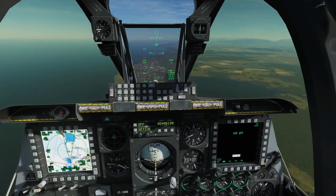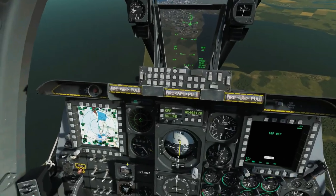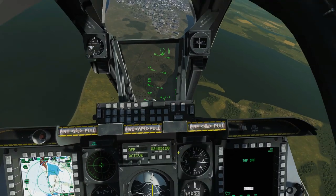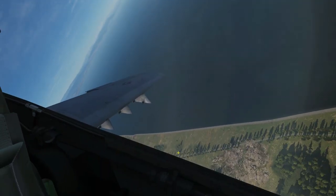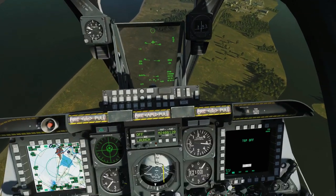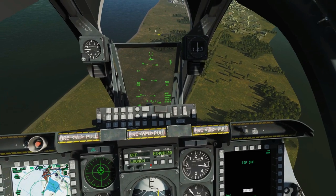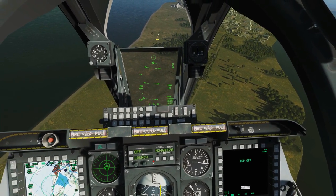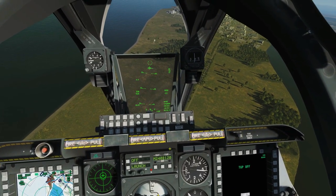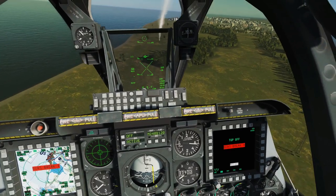Back in the A-10C, now fighting a MANPAD. The MANPAD has no radar so it won't be detected by the RWR — it fires an IR-guided missile. However, it will be detected by the missile warning system (MWS), which only the A-10C and the Mirage have. When the MANPAD fires, you hear the MWS warning. It detects the missile by its exhaust plume or heat signature. It can't tell if the missile is targeting you specifically, but at least it gives a warning.